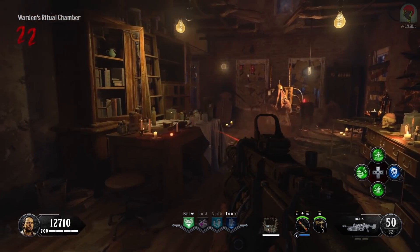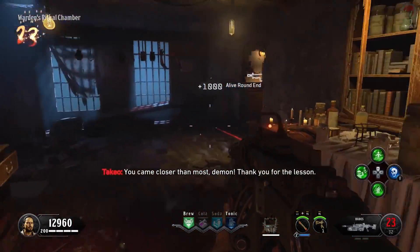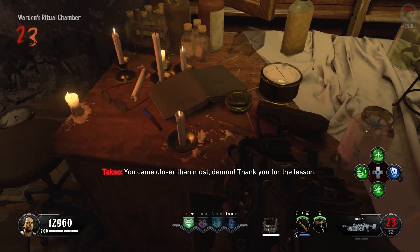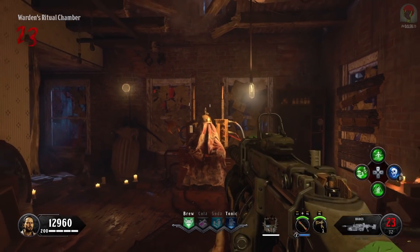By pulling the switch, we see parts of the Warden's house roof crumble and the lighthouse changes colour. It's so exciting that we're finally making progress on the Blood of the Dead easter egg quest and we finally have this step done.